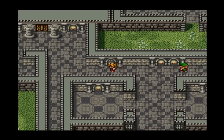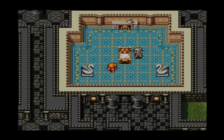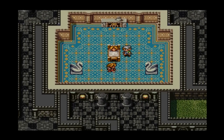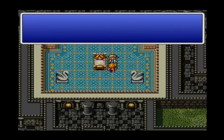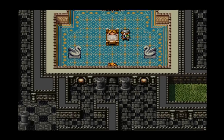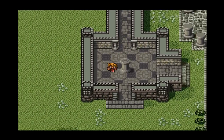Astos put a curse on the prince. Oh, he's got swans in his room — sweet! And he's just sleeping. Five years ago — the prince has been sleeping for five years. What the hell, game.